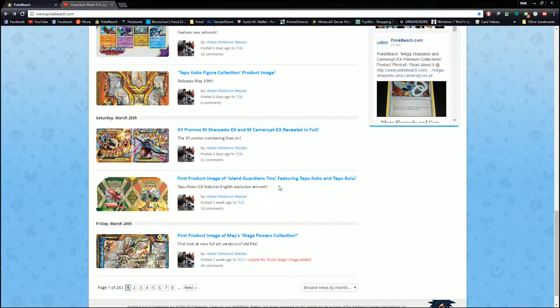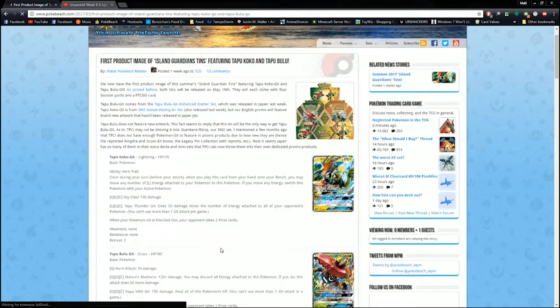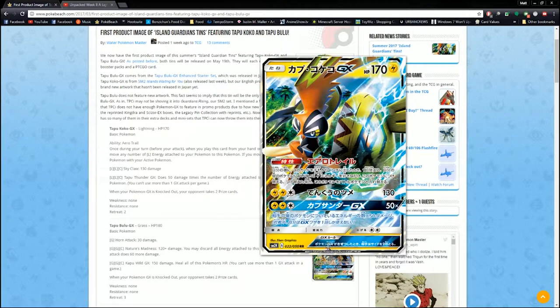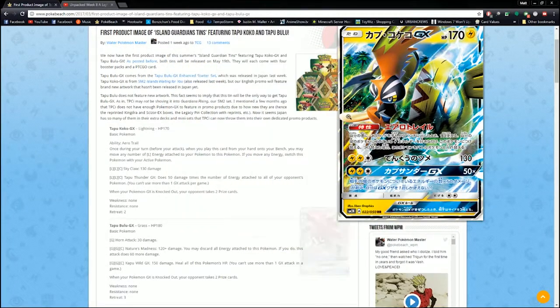We're going to start here on Saturday because this is the reason I cut off. The first thing is Guardians Rising tins. We have two tins here — one with Tapu Koko and one with Tapu Bulu. These will have Tapu Koko and Tapu Bulu full art and alternate arts in tins with packs. So if you don't pull Tapu Koko or Tapu Bulu and you want them, just go ahead and pick up these tins. I actually like tins a lot — I'll definitely be picking these up for the channel.